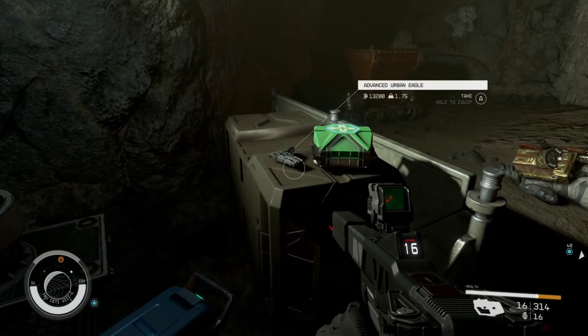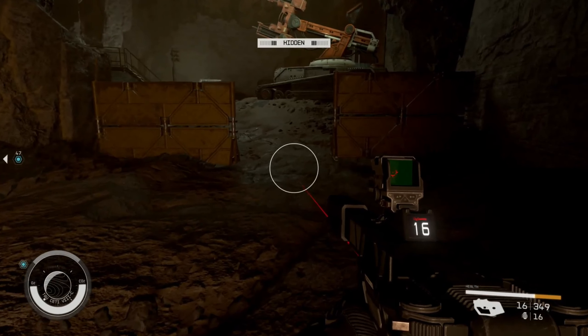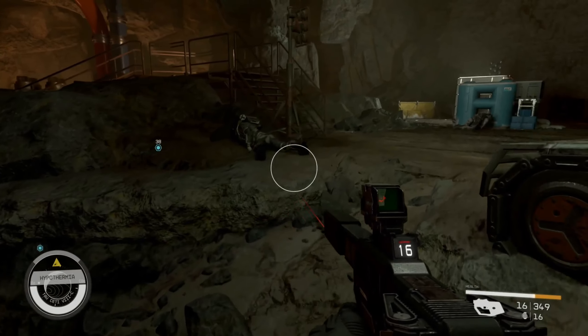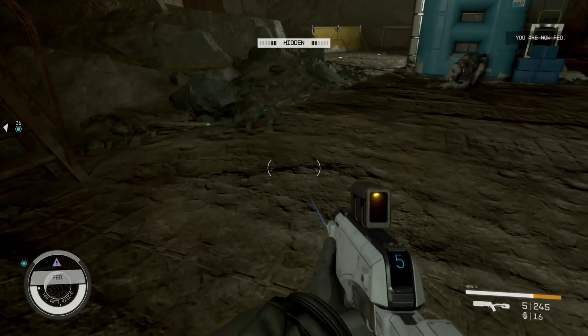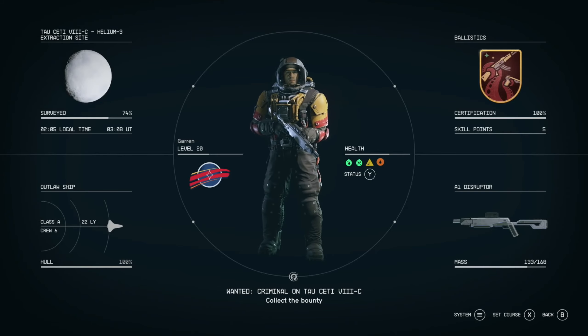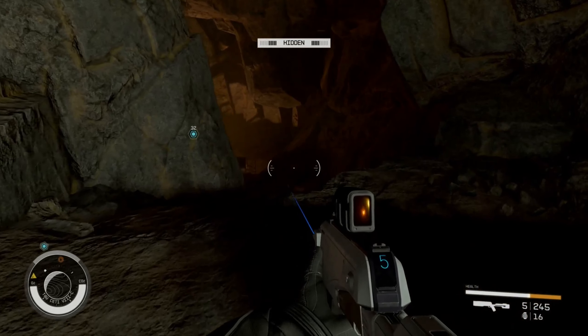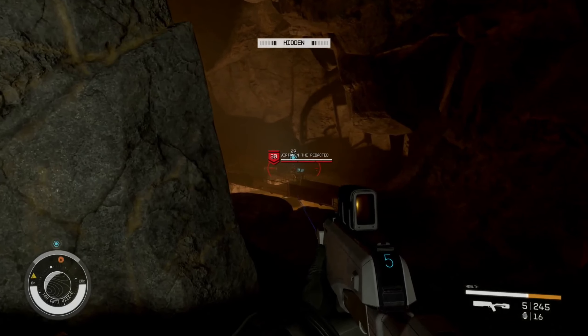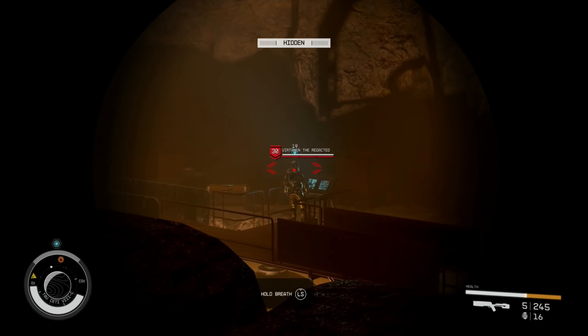There's our advanced Urban Eagle. Let's see if we can sneak-take this guy and get the job done — we've got hypothermia, obviously didn't heal myself very well. Let's check our health. We'll still get sneak damage. Charge the weapon, get a headshot — and it works! He's done.